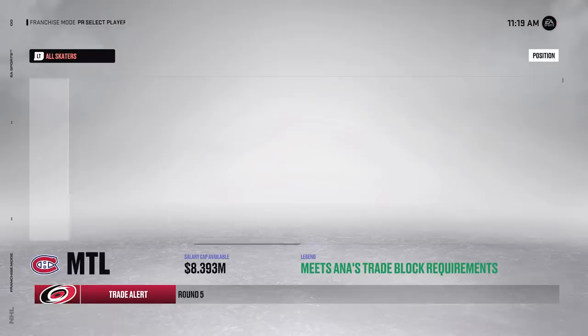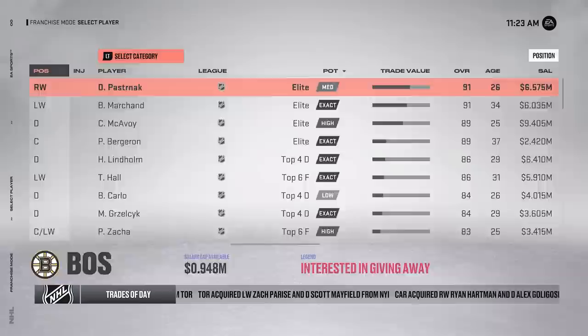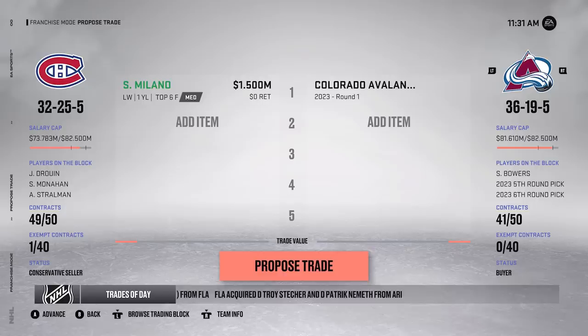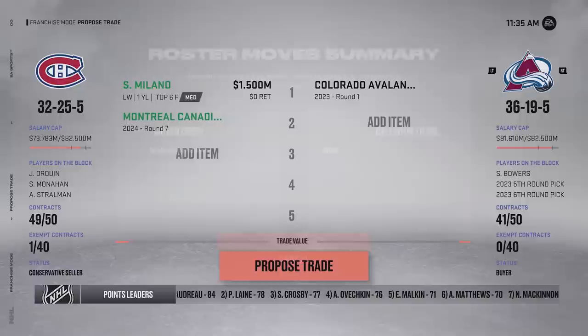The first trade I'm trying to make at the deadline is Mike Hoffman and a fifth to Chicago for a second - pretty equal value, maybe even on our side a bit. They say no to a second and seventh, but accept just a second. Mike Hoffman actually had two years left, so I don't mind getting out from under that contract. Then looking at Sonny Milano - he's got 49 points in 62 games, quite a bit of value. I wonder if we can get a first round pick for him. Colorado's first round pick is pretty much equal in value. They initially reject, but adding a seventh gets it done.